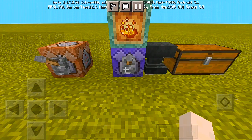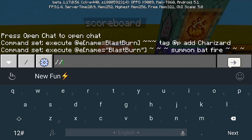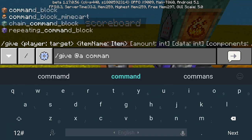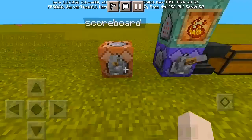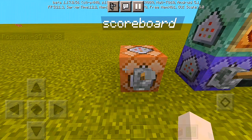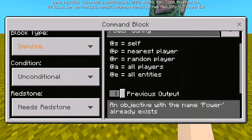So I'm gonna have to turn off the lever. First, you're gonna have to go to your chat box and make sure you turn on your cheats. Do slash give @a command_block, and there we have it — we receive our command block right in our inventory. First thing, we need to put one command block with a lever on the side. The command is: slash scoreboard objectives add power dummy — impulse, anchor, and need redstone. That's actually how it is.